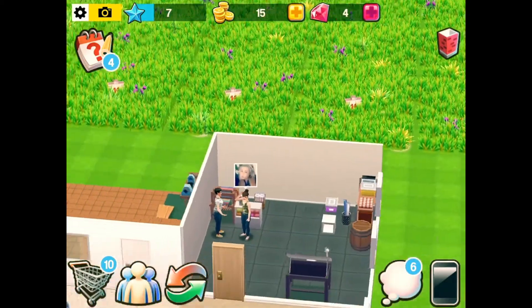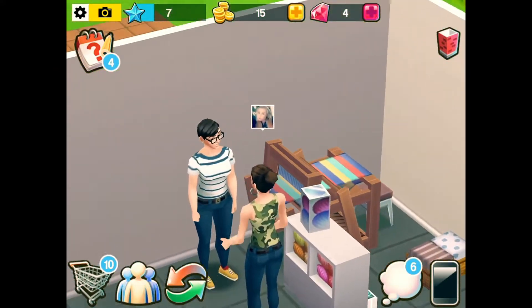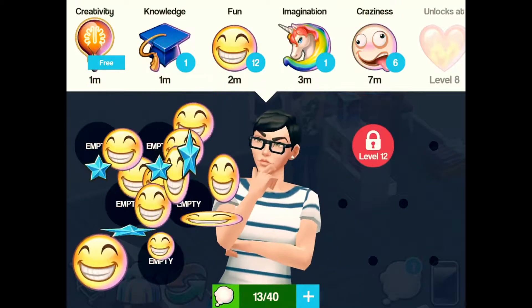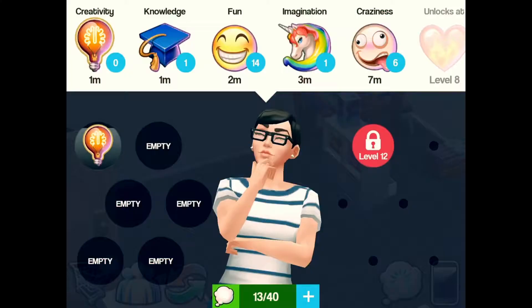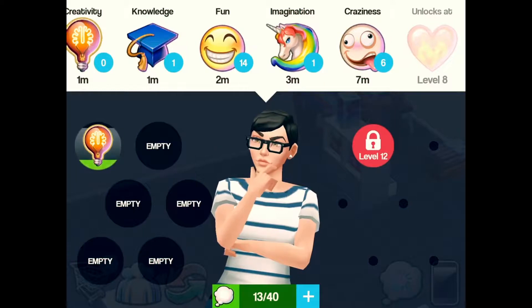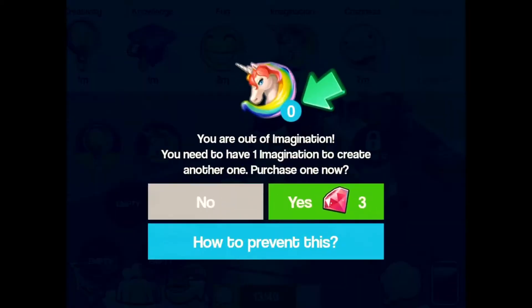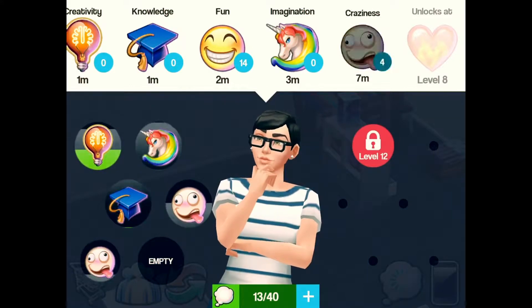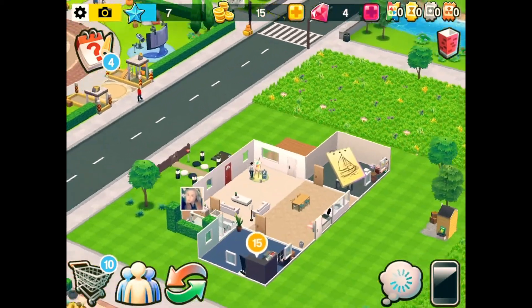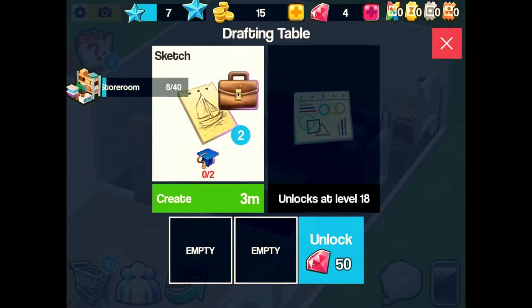This is my character here — you can either click on her or click on the icon there. You've got all these different things called thoughts: creativity, knowledge, fun, imagination, craziness. As you level up you unlock more emotions and more space. Basically what you have to do is tell your character which thoughts to produce, and then you need to have so many of the thoughts to do certain tasks. Like with the sketch I need two knowledge.